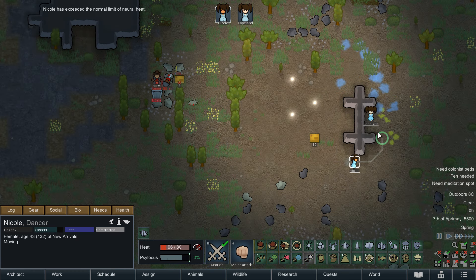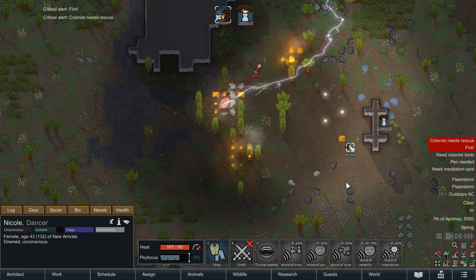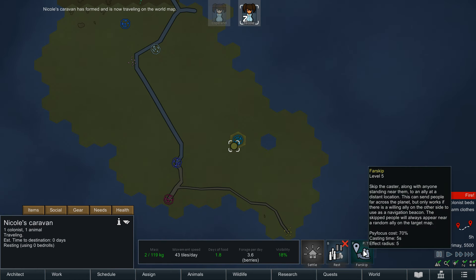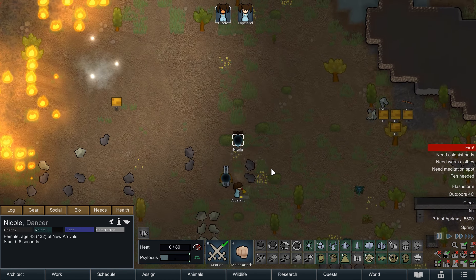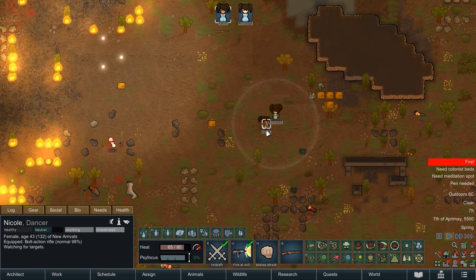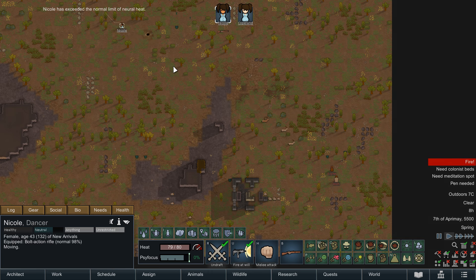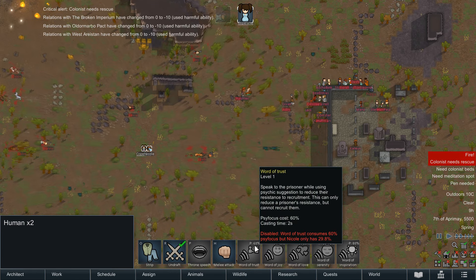At level 5: Berserk (turns a pawn hostile to all nearby targets), Flash Storm (creates a very localised storm in a target area), Invisibility (completely obscures the target from enemies), Word of Inspiration (makes the target inspired), and Farskip (transports the caster and any nearby allies to a target at a distant location — very useful for returning home after travelling to a quest site on the world map). At level 6: Mass Chaos Skip (Chaos Skip with an AoE), Skip Shield (totally nullifies ground level projectiles going in or out), Manhunter Pulse (a massive AoE that turns all animals inside completely feral), and Neuroquake (a massive AoE that turns all impacted targets berserk with a small safe zone around the caster).